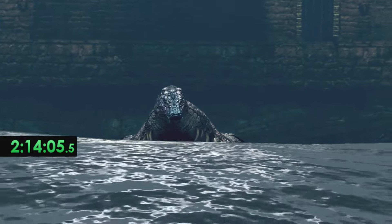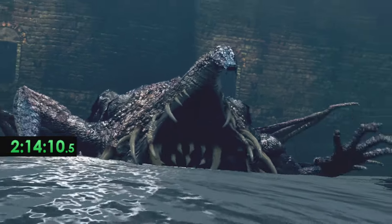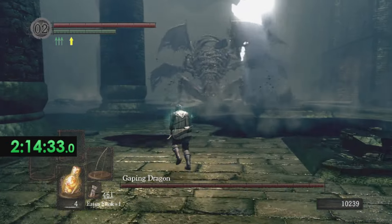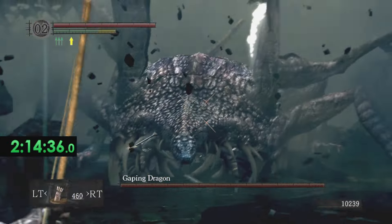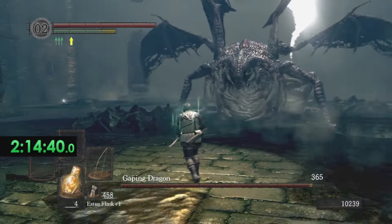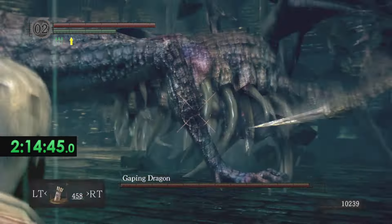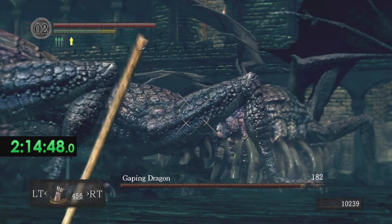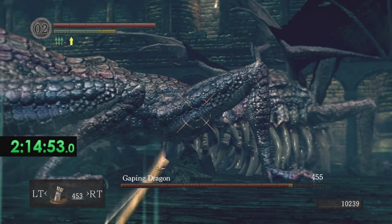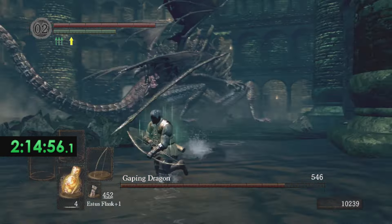We're gonna grab the Large Ember while we're down in the Depths — this will get my weapon from plus five to plus ten if I choose. For the Gaping Dragon, you just want to shoot his tiny little head as much as possible for the most damage, and just run side to side. Done properly, he'll just keep repeating the same moveset over and over. You just have to be careful if you get too close, as he'll do his tail attack.